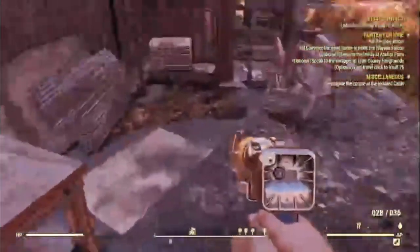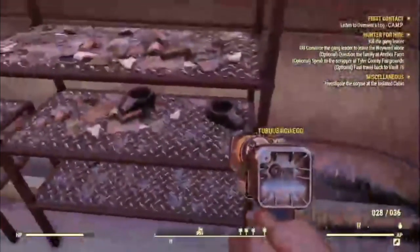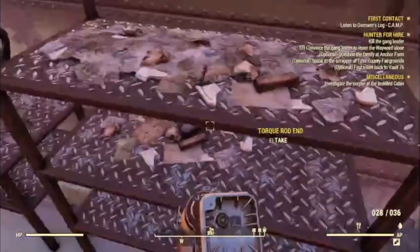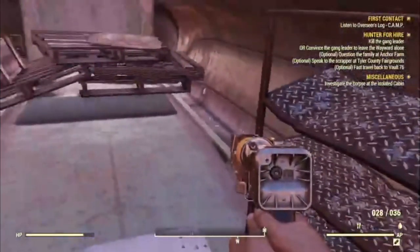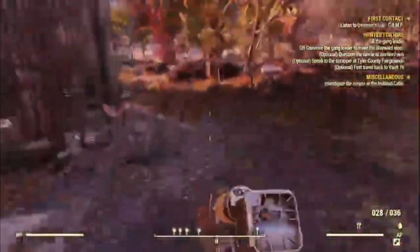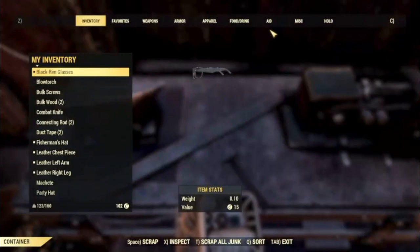You might think, 'Oh, that's just scrap, I don't need that,' but you can find the most random things while walking around. Say in here you've found tons of this stuff — all you need to do is collect it all up and go over to a station like this one over here.